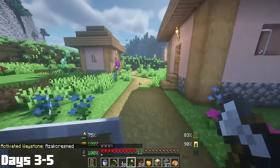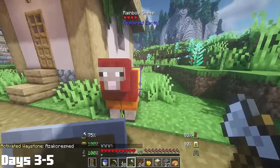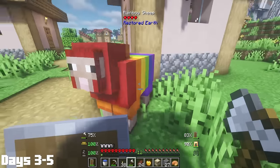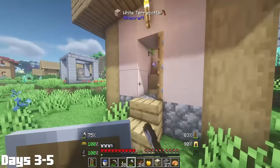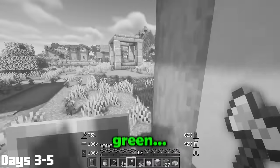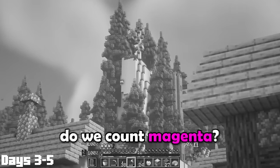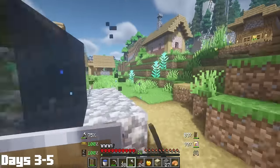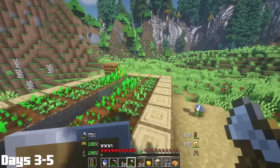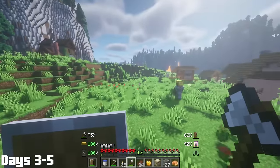The next thing I found was a rainbow sheep, which presented a bit of a dilemma. Do I kill the sheep to see what color wool I get — is there rainbow wool, or is it just a one in six chance? Red, orange, yellow, green, blue, purple. Do people count magenta? Or do I leave the sheep alone, because it seems kind of rare. When was the last time you saw a rainbow sheep? I decided to leave it, and let me know if I made the right choice, because I still don't know. Part of me still wants to know what kind of wool that guy drops.